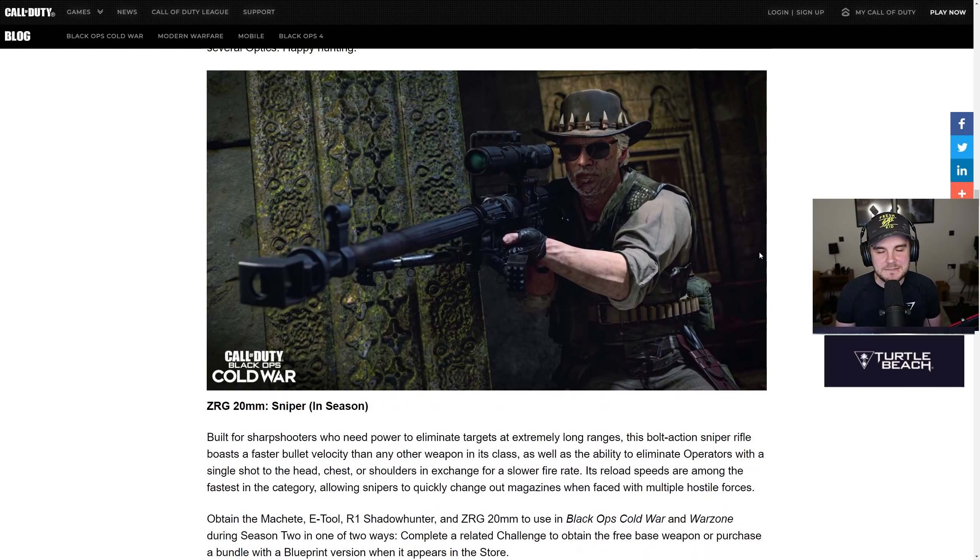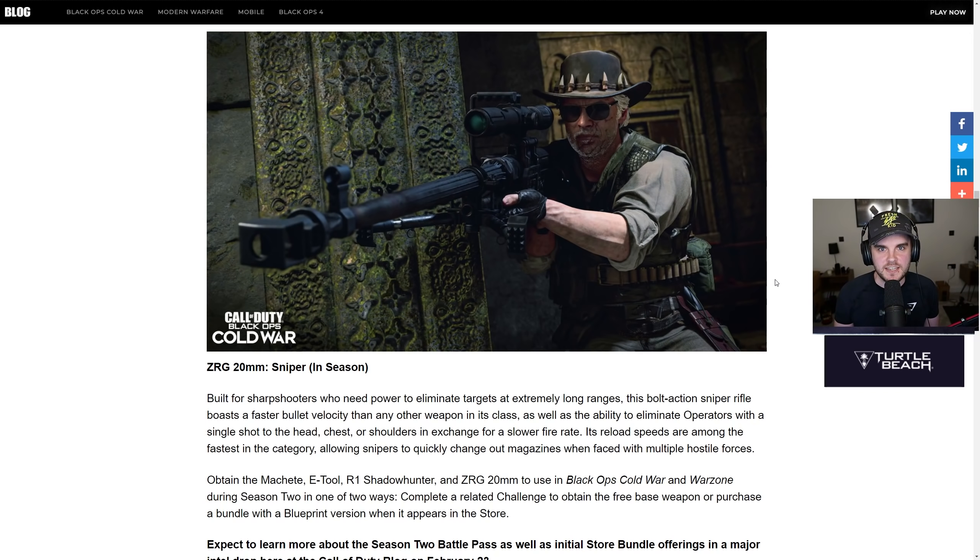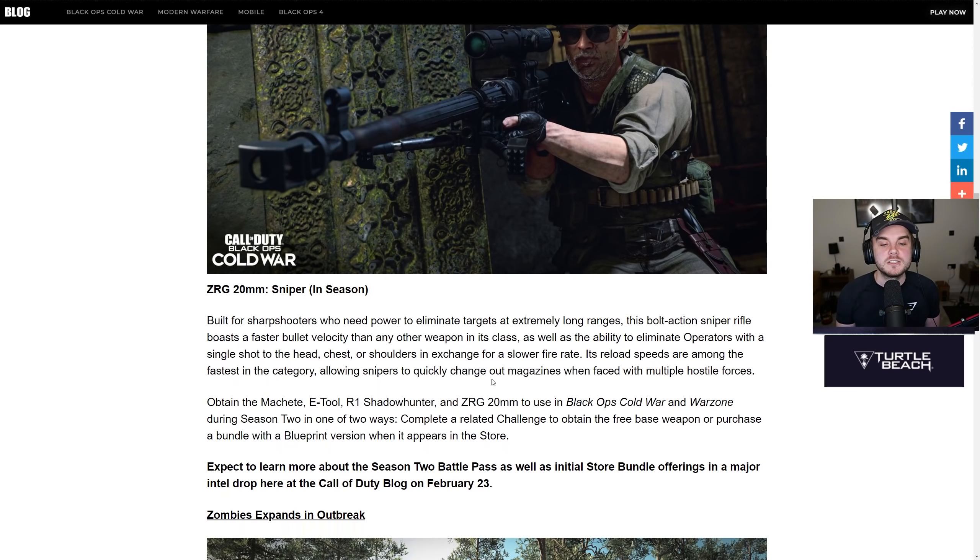A lot of people are going to be excited about the sniper coming mid-season: the ZRG 20mm. From the description, it sounds ridiculous. It's built for sharpshooters who need power to eliminate targets at extremely long ranges. This bolt-action sniper rifle boasts a faster bullet velocity than any other weapon in its class, and the ability to eliminate operators with a single shot to the head, chest, or shoulders — in exchange for a slower fire rate. Its reload speeds are among the fastest in the category, allowing snipers to quickly change out magazines when facing multiple hostiles.